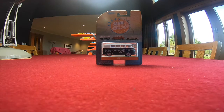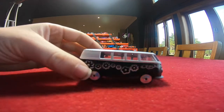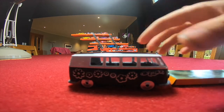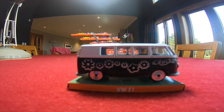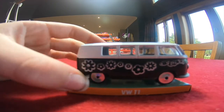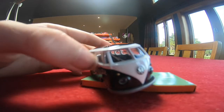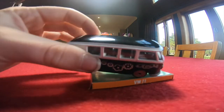The first car is the VW T1. Nice black and white color to this car. It comes with a little stand that it goes on with 'VW T1' on it, and flowers on the side of the T1 with 'Love' on the side as well. Nice VW logo on the front and a nice black roof on this car.